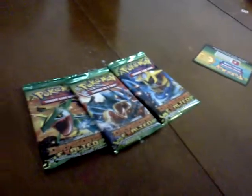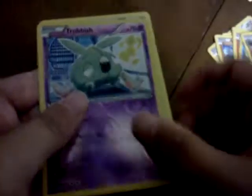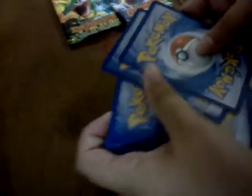Man, that was terrible. My packs looked too bad, but we shouldn't have said that. Rufflet, Yanma, Nosepass, Trubbish, Magmar, Boldore, Bibarel, Trubbish reverse — nice. And beautiful, I don't have this one. That's nice. Jolteon pack — that's pretty good I guess. That pack ripped like butter, literally.